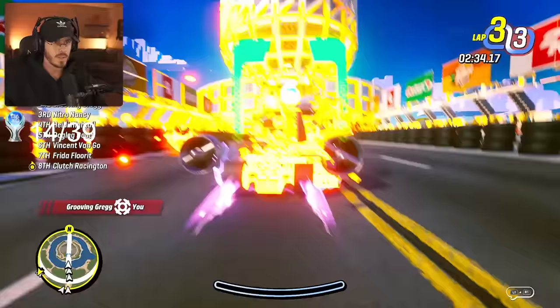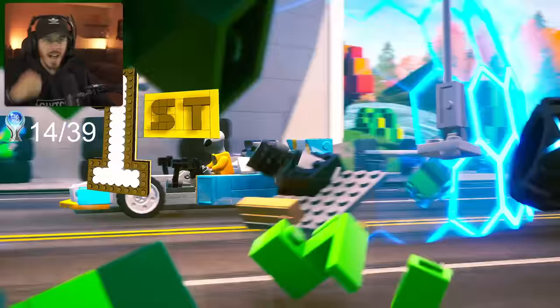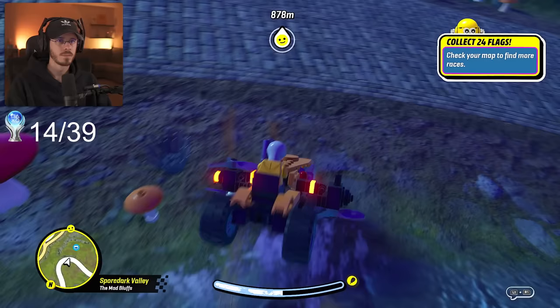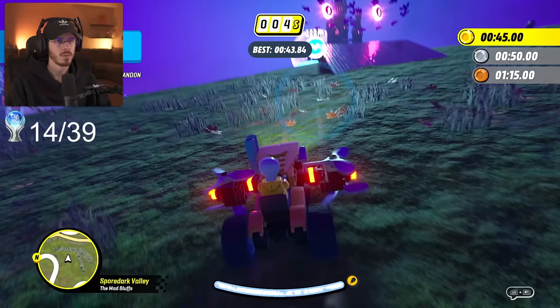The next few hours are rinse and repeat — just doing more story mode races, leveling up, and collecting flags. When I finally knock out a trophy I was hunting throughout this entire playthrough: spin 1080 degrees in the air without using a jetpack. No complaints, it gave it to me when I did this 360. I didn't even think I did a 1080, but we finally knocked out the trophy. That was not a 1080 — I'll take it.